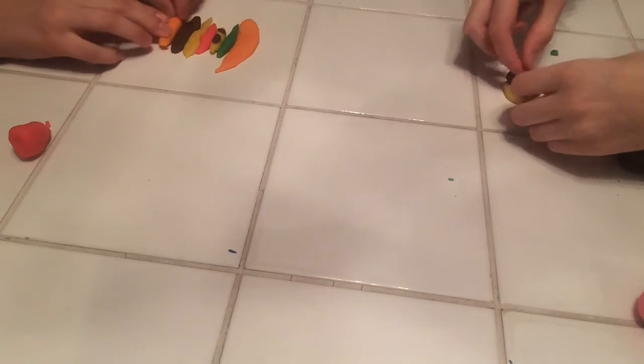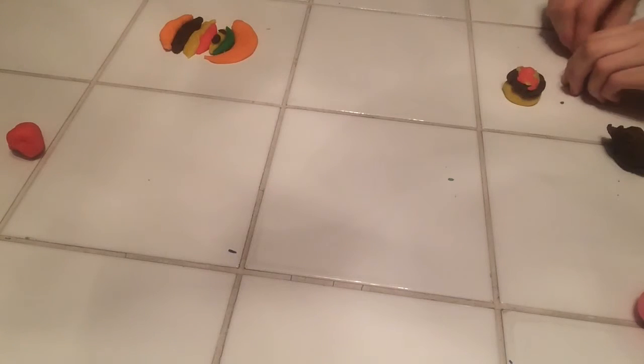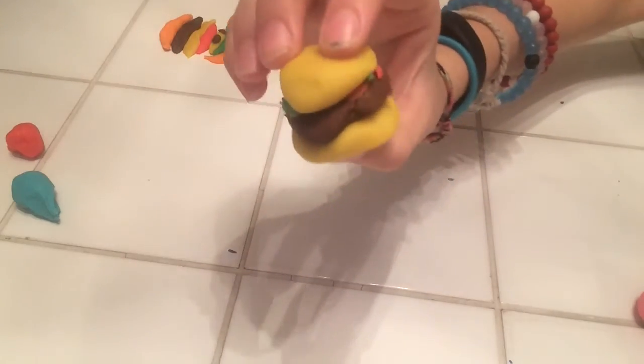And some ketchup. Need to make a bottom bun — it goes on top of the ketchup. There's 30 seconds left. I'm gonna lose this challenge. Does that look like a hamburger to you? No. I need to add sesame seeds. There's eight seconds. What are those? Sesame seeds — look at my horrible blue sesame seeds!